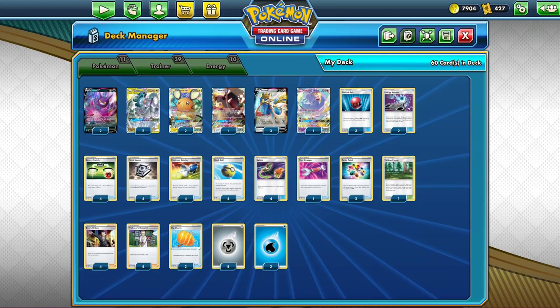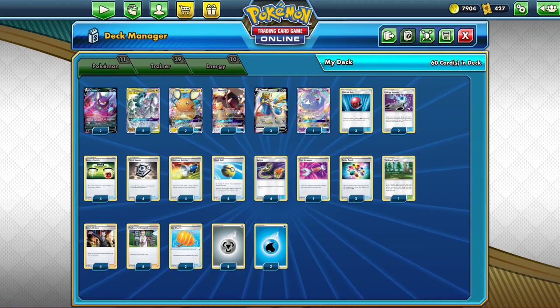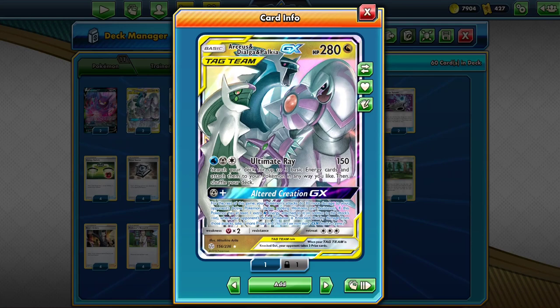If you've watched the whole video up to this point, you'll notice several similar cards between all of the decks like Crobat V, Dedenne GX, and Quick Ball — those are staple cards. Each copy of Crobat V will cost you 18 packs, while each copy of ADP is 15 packs. You will need two copies in the deck — one is too few, three is too many, two is the perfect number. If you prize one, you still have another one. ADP is the reason this deck is so good: with Altered Creation, if you have a metal and a water on it, you do 30 more damage for the rest of the game and take an extra prize for each knockout.